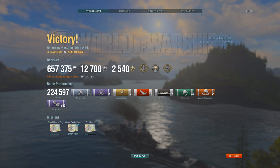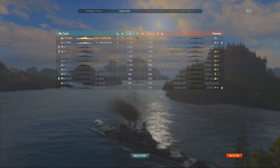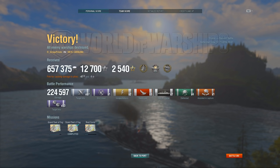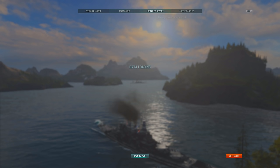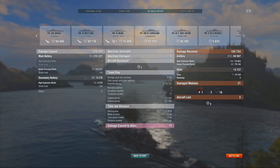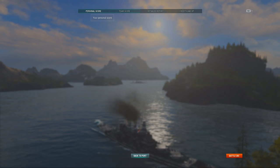657k credits, 225k damage, topping the scores against T10 matchmaking — which is of course very satisfying. This North Carolina is a very straightforward ship, but just because it's straightforward doesn't necessarily mean it's easy to play — it's still a challenging ship and I really enjoy it. I'm using 2.7 million potential damage, which just shows how much I tanked. As usual, you can find the build in my old North Carolina commentary where I show my build, in case any of you are wondering.